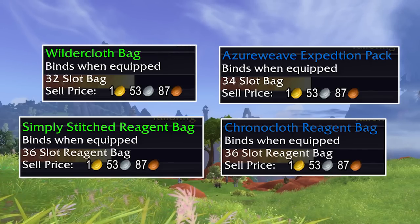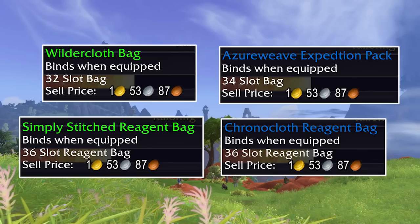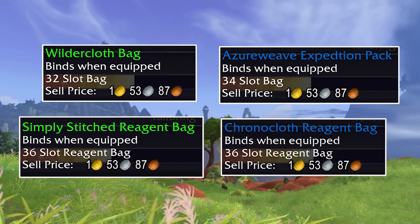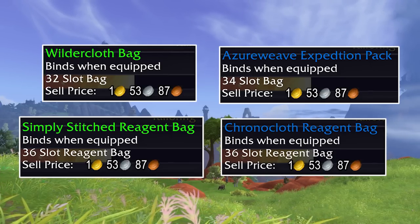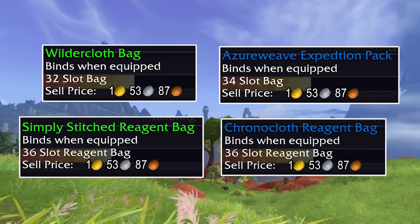And of course tailors can make bags. There's a 32 and a 34 slot bag available, plus two reagent bags that both show 36 slots — which is obviously a bug, but we know reagent bags will come in sizes of 36. The question is which one is the bugged one; hopefully it's the rare bag, since that would mean it'll end up with even more slots.